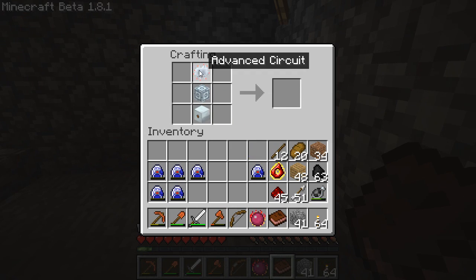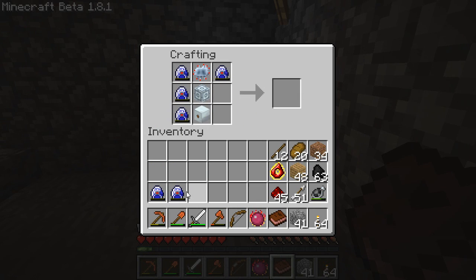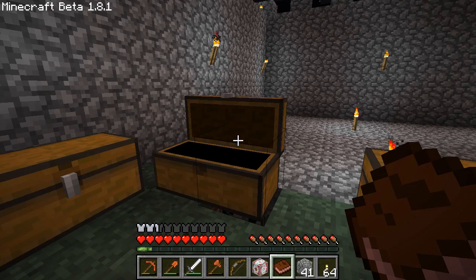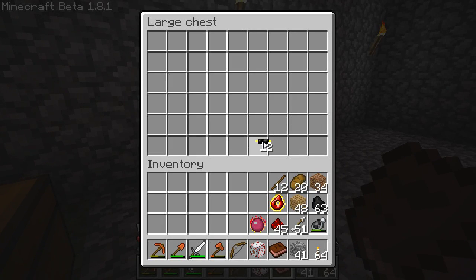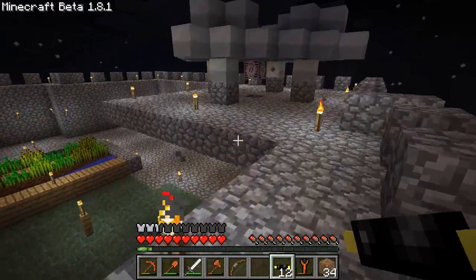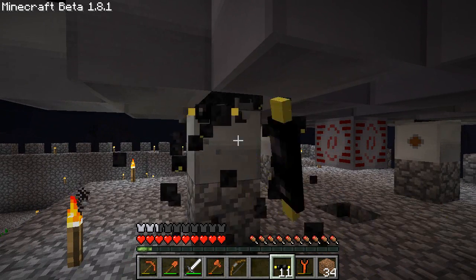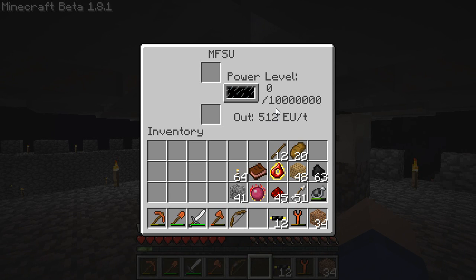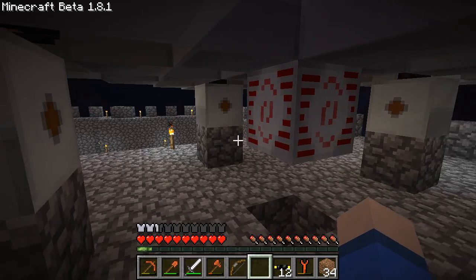We then combine the advanced machine block with the MFE, the advanced circuit, and the six Lapatron crystals. I should note that Lapatron crystals are basically the ultimate battery - like the energy crystals, they can store a ton of energy and you can use them portably to power stuff. But for our purposes we're just using them to make the MFSU, which is the ultimate powering device. The MFEs can hold 600,000 EU and output 128 EU a tick. The MFSU can hold 1 million EU and outputs 500 EU a tick - so they're much, much more powerful.